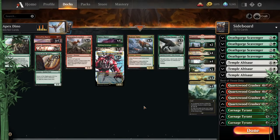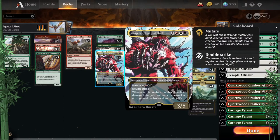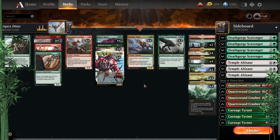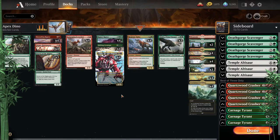Then we have Apex Dino. At the moment there's only one apex dinosaur — Snapdax — but it's a fantastic one. Huntmaster on turn two could possibly lead to a hasty Snapdax on turn three: a 3/5 double strike haste on turn three, what's not to love? You could easily add more apex dinos — Vadrok and Illuna wouldn't be too bad, especially with Ancient Ziggurat and Unclaimed Territory.